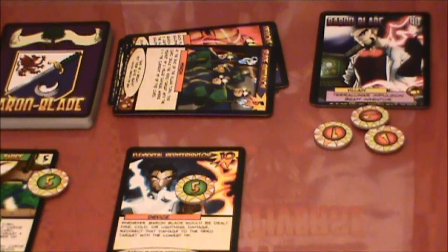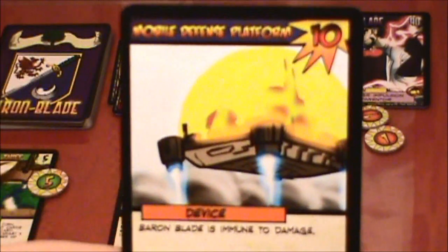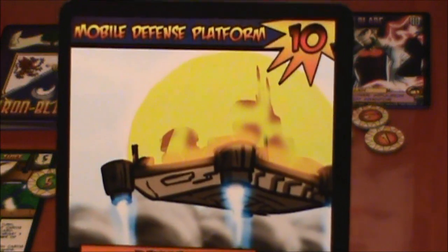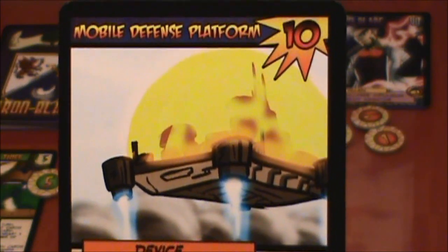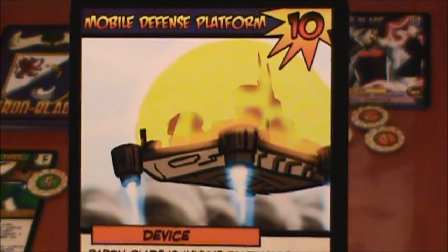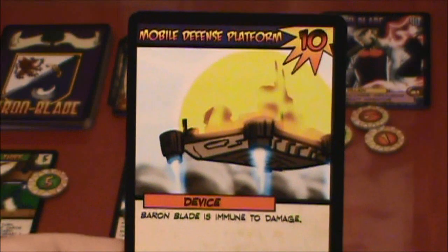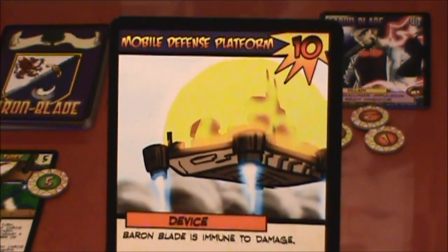It's time to start the new turn with the villain's part of the turn. No start of turn effects, so it's time to play the next villain card. And oh no, the mobile defense platform is back — ten hit points. It's a device and we can't hurt the Baron until we take this thing down. His engineers got to work on it and fired it back up, so he is protected again.